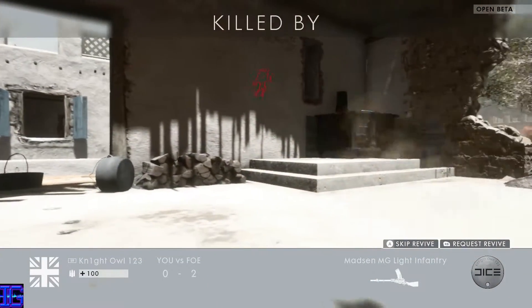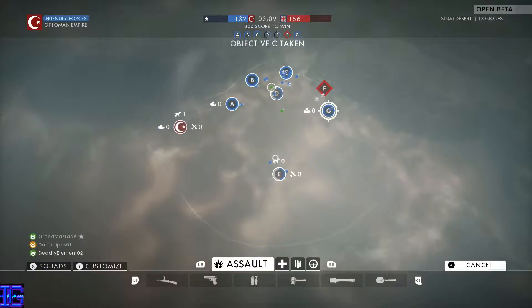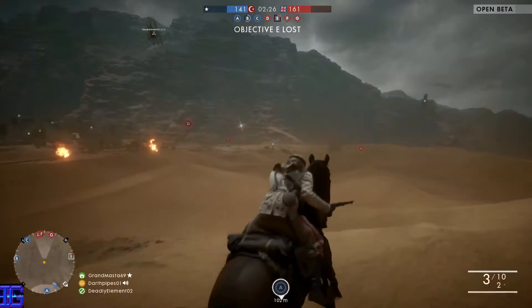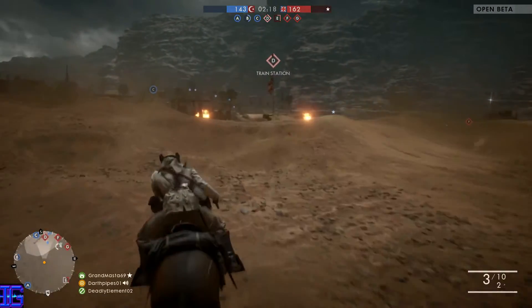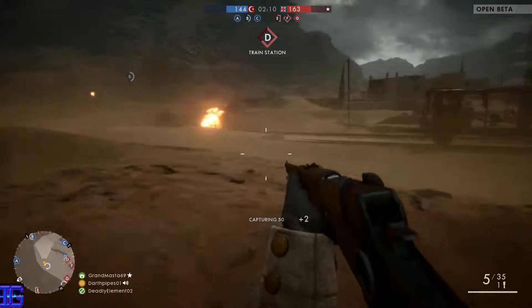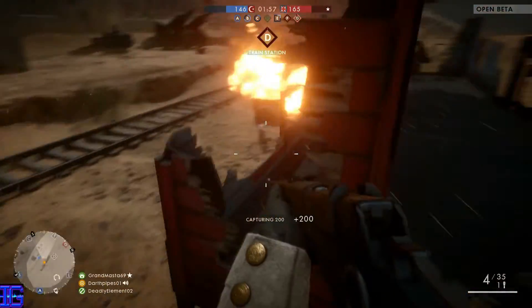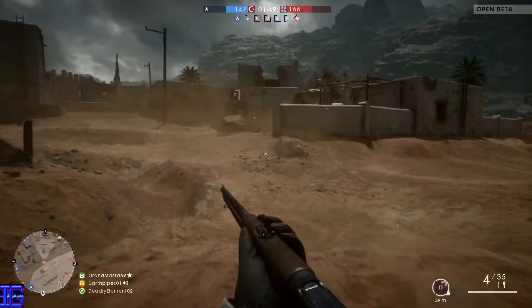In Conquest you have all these areas to take, and some are more easily defended than others — which is one of the realistic aspects of the game. As for the cavalryman, when you get off your horse and run around, you seem a little more durable than other players, possibly because of the big metal chest plate on the character model. It hasn't been confirmed but it wouldn't be surprising if they factored that in.